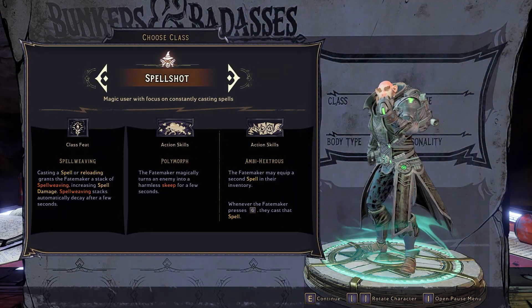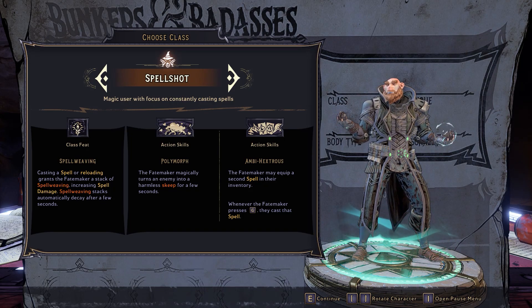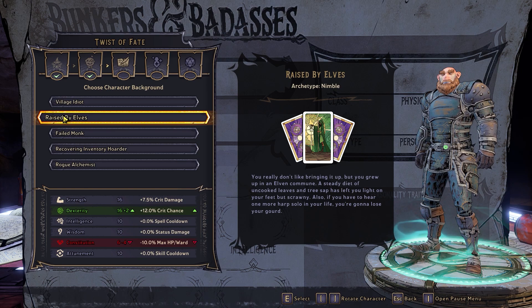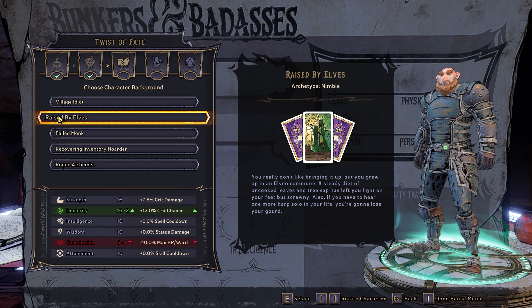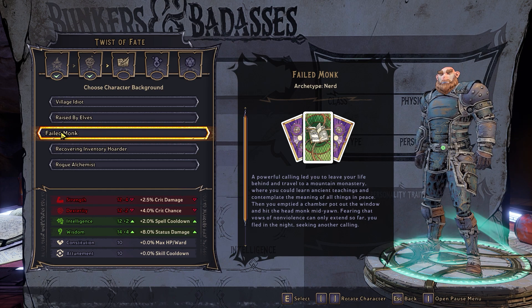You're a wizard, Fate Maker. This means you'll need dexterity and intelligence above all other stats. So Raised by Elves or Failed Monk will be the best backstories for these stats — Raised by Elves for the plus 2 to dexterity, or Failed Monk for some extra intelligence.